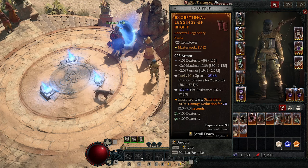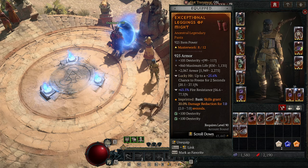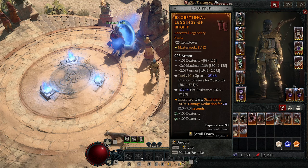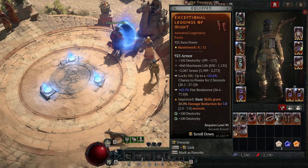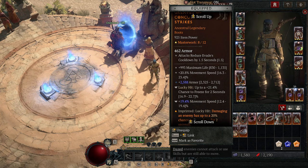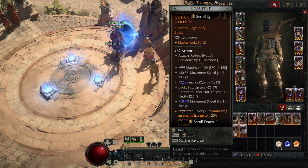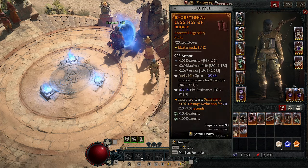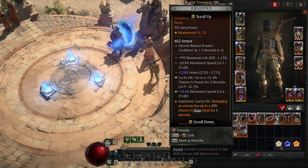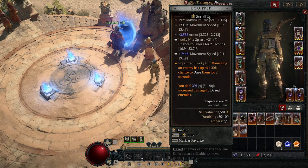On legs, Lucky Hits have a chance to Freeze. Go super defensive on your legs — fill in whatever you need: resistance, armor, max life. On boots, go for Movement Speed, Armor, and Max Life. You want Freeze or Stun on boots and then Movement Speed as a secondary. We use the Concussive Strikes imprint: damaging an enemy has a chance to Daze them, and you deal increased damage to Dazed enemies.